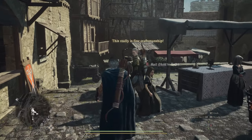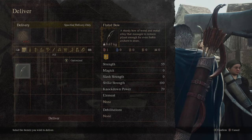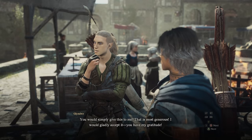You can find Glindwyr standing near Roderick's Smithy and can speak to him here to start the quest Gift of the Bow. One of the first things you'll need to do is gift him a bow, but it needs to be a human-made one. If you don't have one you can easily buy one from the weapon shop that you're standing next to.